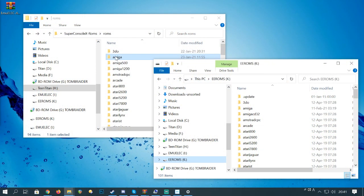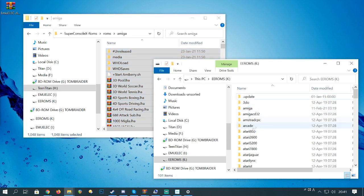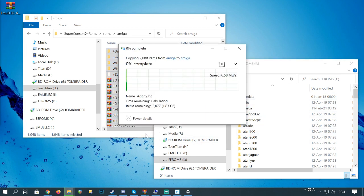No longer do we need to use the network to add games. They've added a FAT32 partition at the end of the microSD, so all you need to do now is take your microSD, put it into your PC, and you can just copy across ROMs as you like.